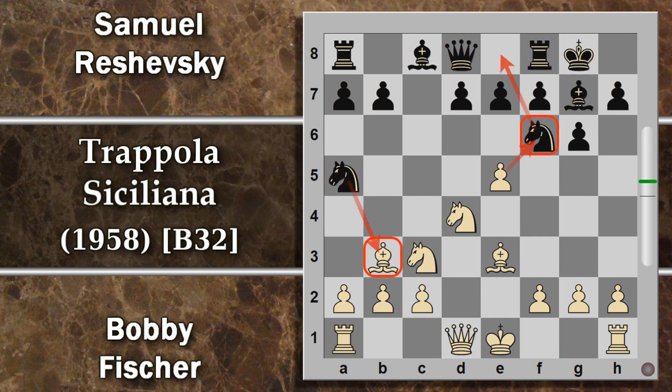In partita però è stata scelta l'altra versione e Reshevsky ritira il cavallo in e8. Già questo malposizionamento dei cavalli può far venire in mente idee strane a qualsiasi giocatore. Non parliamo poi di Fischer, che qui si inventa la mossa della partita addirittura. Notiamo che ritirare il cavallo in e8 fa interferire la comunicazione tra donna e torre: questo sarà un fattore fondamentale per le mosse a seguire.